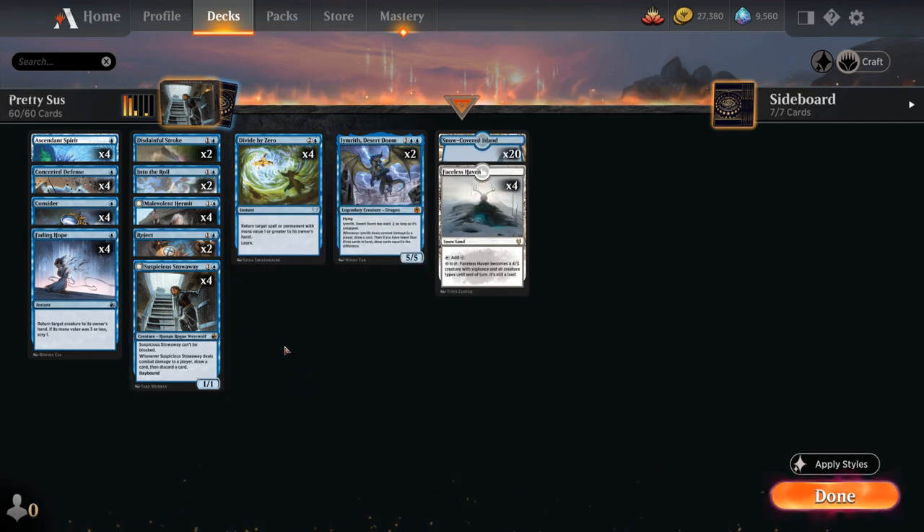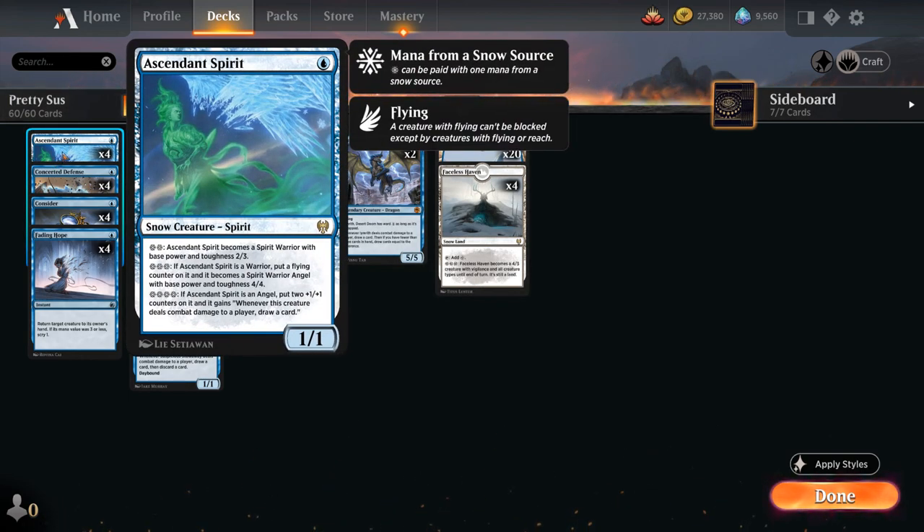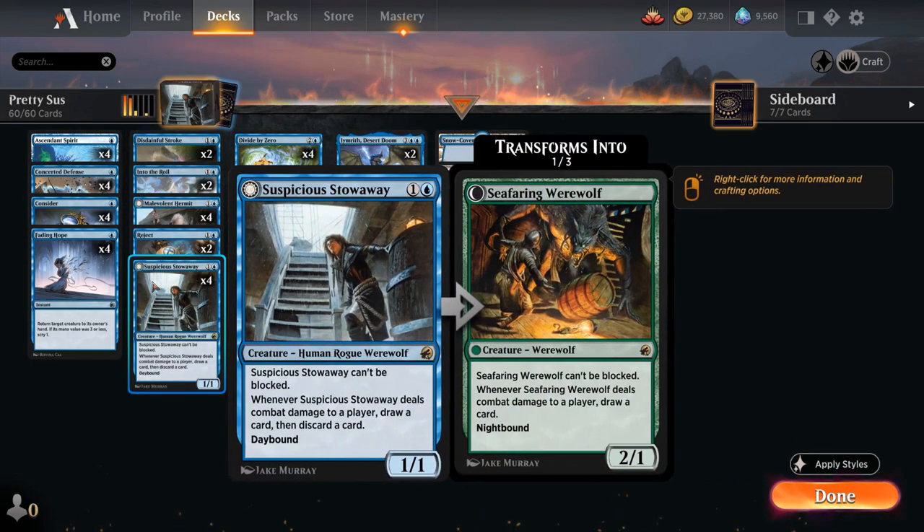Our entire deck is built around keeping it on the nighttime side. We have plenty of instants, a few counterspells, and a snow theme with Faceless Haven as a payoff, as well as Ascendant Spirit — a 1-mana 1/1 that for 2 snow mana becomes a 2/3 Spirit Warrior. For 3 snow mana it becomes a 4/4 Spirit Warrior Angel with flying, and for 4 snow mana we put +1/+1 counters on it and draw a card when it deals combat damage, potentially multiple times. Its activated abilities at instant speed synergize well with Suspicious Stowaway — we can pass the turn, activate the Spirit, and keep all our instants up.